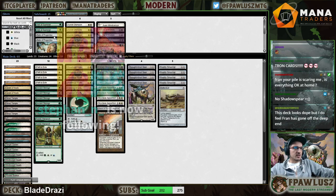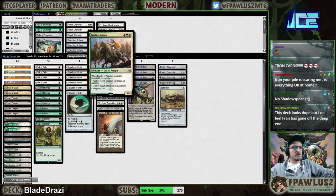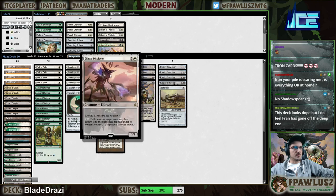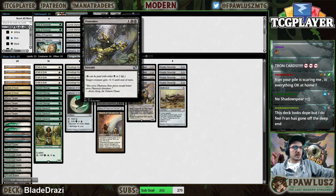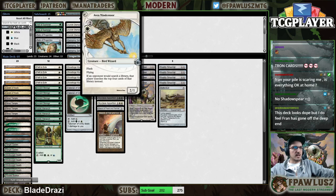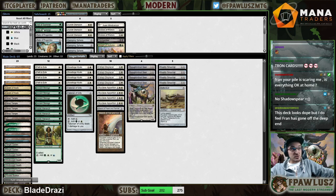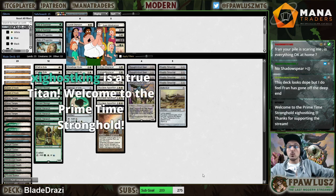The sideboard is a little bit all over the place — I just tried to cover my bases. Damping Sphere against combo, Tron, big mana, etc. Relic of Progenitus against graveyard. Veil of Summer against control. Orim's Chant against aggressive decks, same as Knight of Autumn. Knight of Autumn also combos nicely with Displacer. Dismember against stuff like Death and Taxes. Eidolon of Rhetoric against combo decks, and Mindcensor as well against big mana decks.